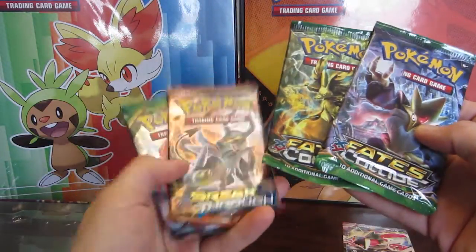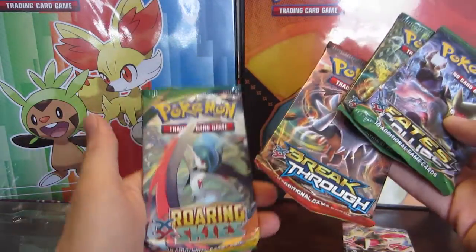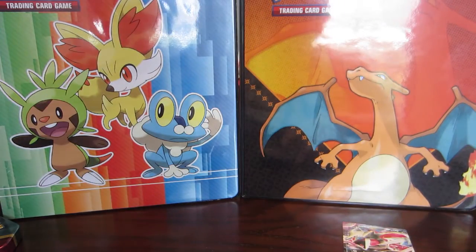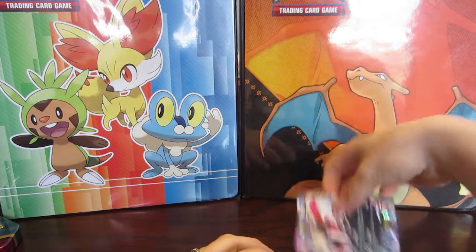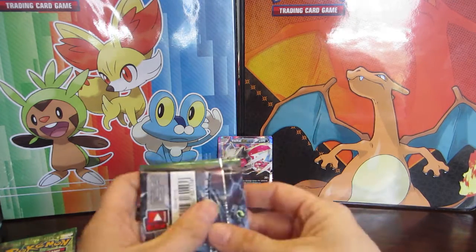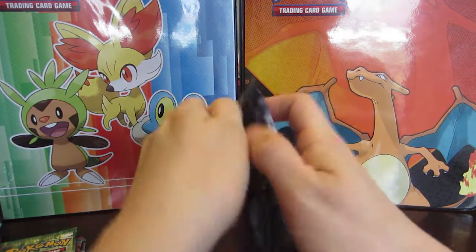We have two Fates Collide packs, which is kind of nice. We've got one Breakthrough and one Roaring Skies. Not particularly anything I'm looking to pull in these — I really did just get this for the shiny Yveltal card. I'm going to let the girls play with the cases. So let's start with the newest.